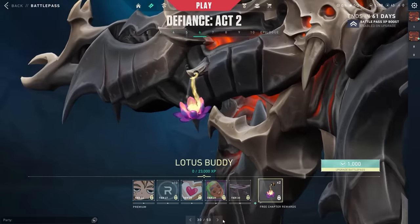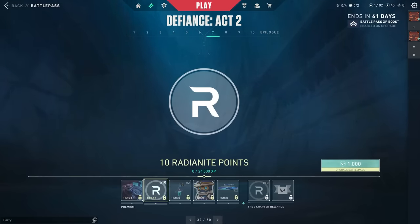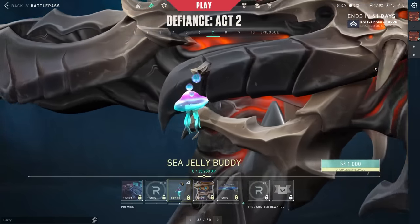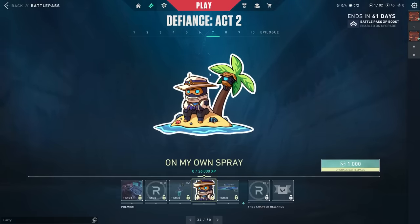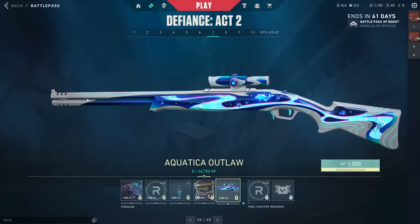The Shell Spire Guardian is very nice. The Lotus buddy is one I actually like — it's got a little glowing aura, very clean. Then the Night Shift card, 10 Radianite, and the Sea Jelly buddy, which is very nice. Then the On My Own Spirit card — it's basically Cypher on an island with his camera.